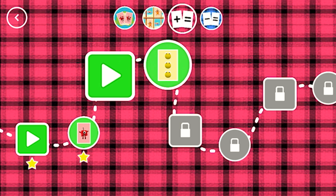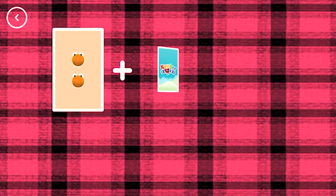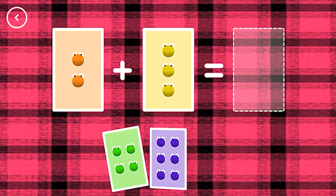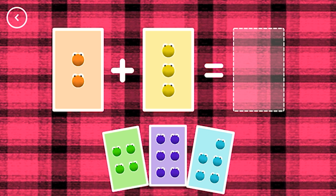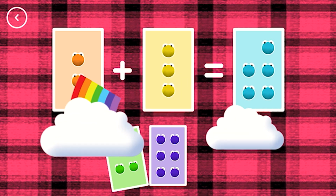A new level has unlocked! Hello! Amazing! If you start with this many and add this many, how many do you have all together? 5! 2 plus 3 equals 5! Correct!